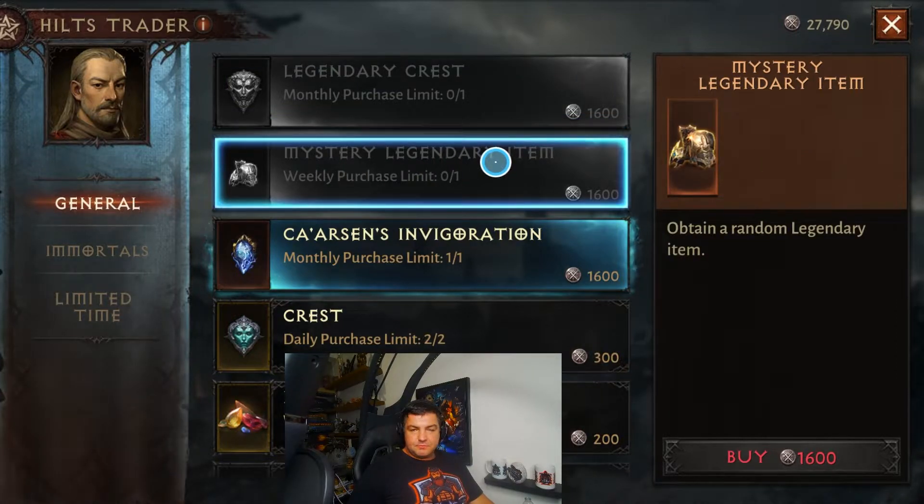The second option is the Mystery Legendary Item. I don't consider it as mandatory as a Legendary Crest, but if you're still looking to unlock certain enchants, this may be a way to do it, especially if you have a lot of Hilts. I can't fully prove it, but I've found that Legendary Items found through this method and through the Gambler seem to be of higher quality — more likely to be an upgrade — as opposed to finding them in dungeons or the open world where they're more often downgrades or very similar to current gear. You may want to test it yourself, but because farming Legendaries isn't the most critical thing, you may want to save that 1,600 if you're not farming many Hilts.